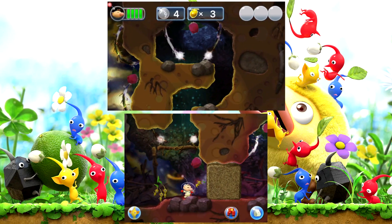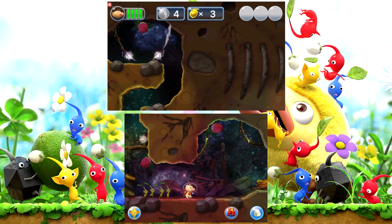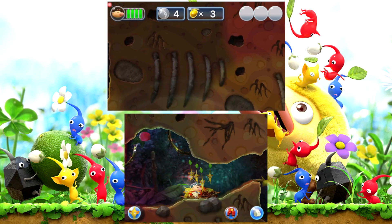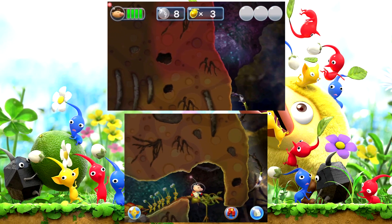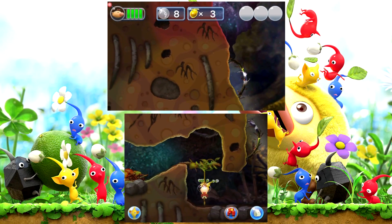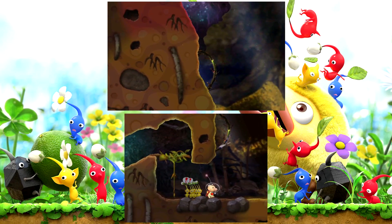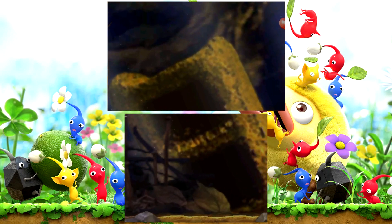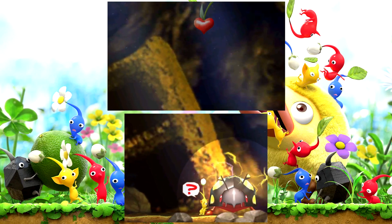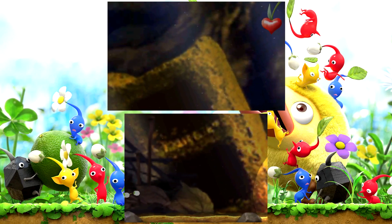Nice way to show me how this level works. What did they even do in Pikmin 2? It was just the electric rebar and then there were wires in the caves. Oh, he's kind of big.